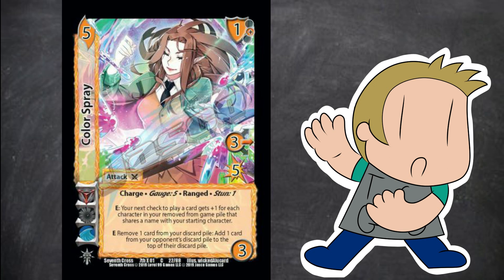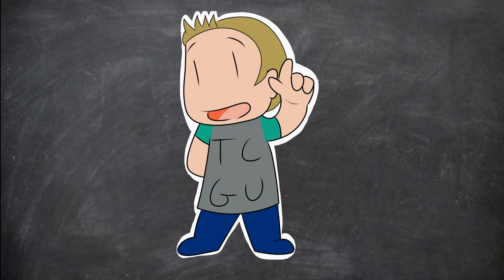For example, with a card like Color Spray, the first ability says E colon, which means the cost of the card is it has to be played during the enhanced step. But the second ability says E, remove a card from your discard pile from the game, colon — which means on top of it having to be played during the enhanced step, you also have to remove a card from your discard pile. It's pretty self-explanatory as long as you pay attention to where the colons are.